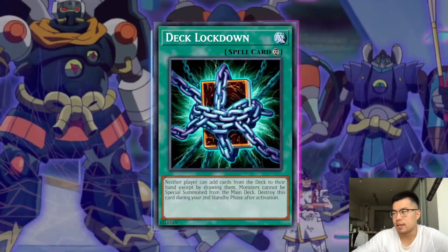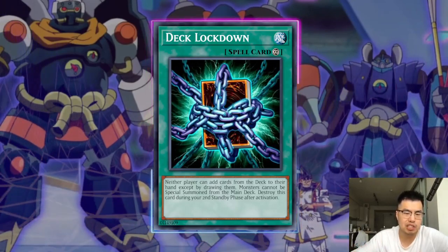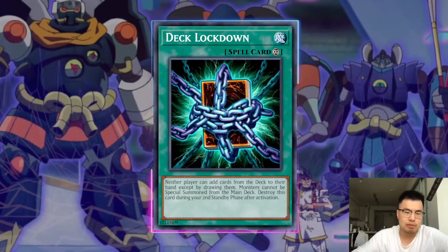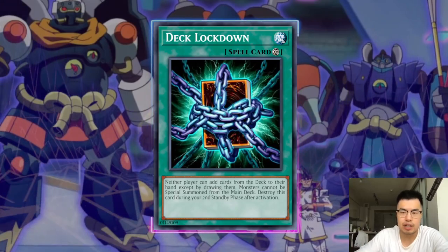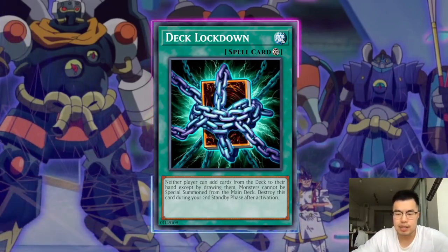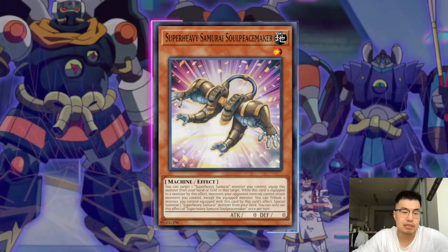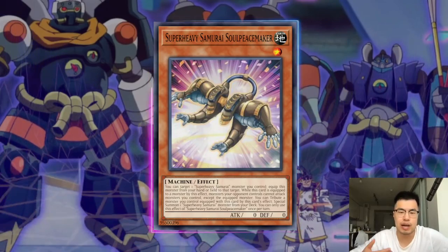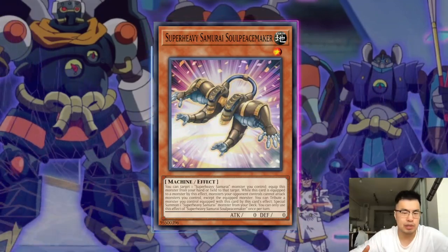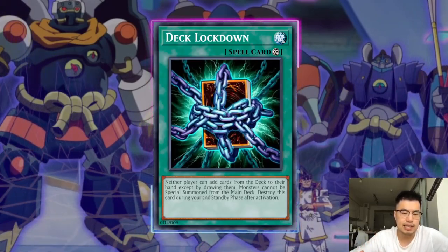Some cards that are decent going first: Deck Lockdown. It says neither player can add cards from their deck to their hand except by drawing them, and monsters cannot be special summoned from the main deck. It destroys itself after the second standby phase, but generally you go so fast you don't really care anymore. Against Super Heavy Samurai it's a mistake — they can't use any of their effects, they cannot search, which is one of the biggest things they need. And it stops certain cards like Super Heavy Samurai Soulpeacemaker which actually does special summon from the deck. It turns that off as well. They're not able to fix their levels to make something like Baguska. It also stops the Purrely deck as well. So I think this could be a decent card going first as a side deck option against them.